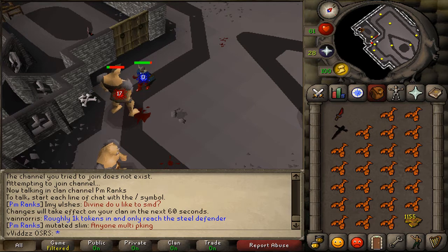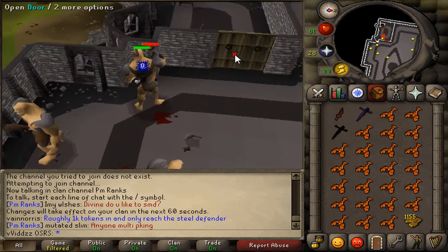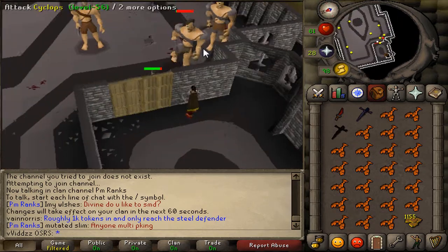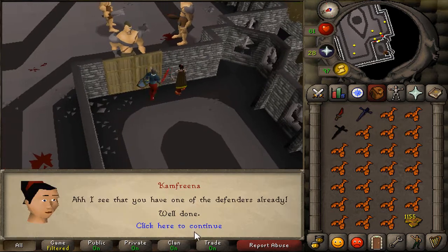Literally the first kill since I entered, I did manage to get that Myth Rural Defender, which is awesome. I just came in, killed the Cyclops that was closest, and then picked myself up that Myth Rural Defender. So I'm going to quickly try and enter back again.